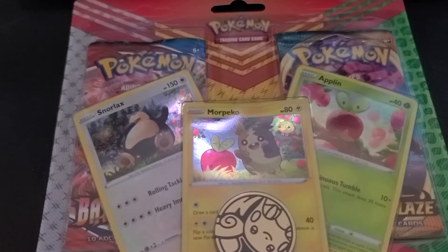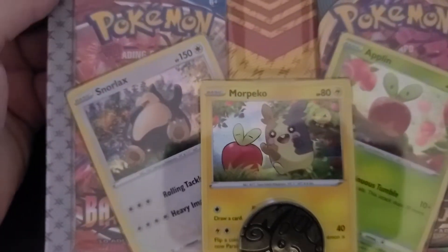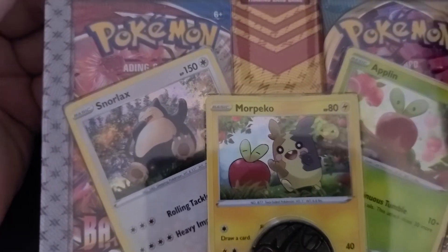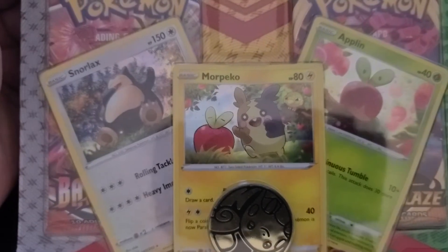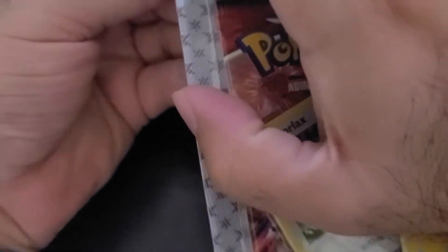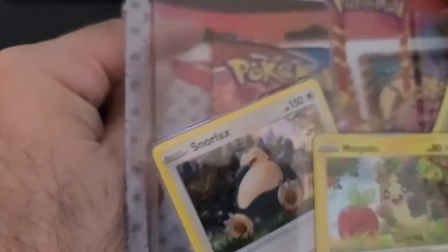What is up everybody? I am here with a blister pack that I got from Walmart and it has inside of it three promo cards and two booster packs along with a commemorative coin. We have a Snorlax, Morpeko, and an Applin promo card, and it has a Darkness Ablaze and Battle Styles booster pack inside. Let's go ahead and get those open and see if we can get some decent pulls.